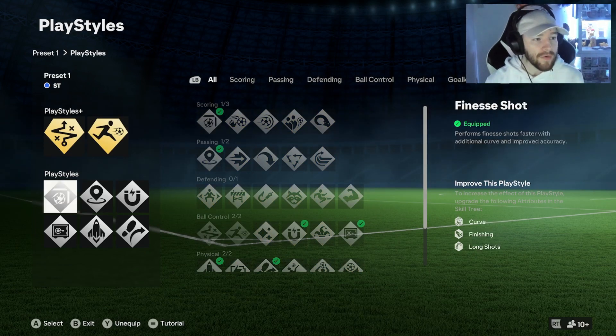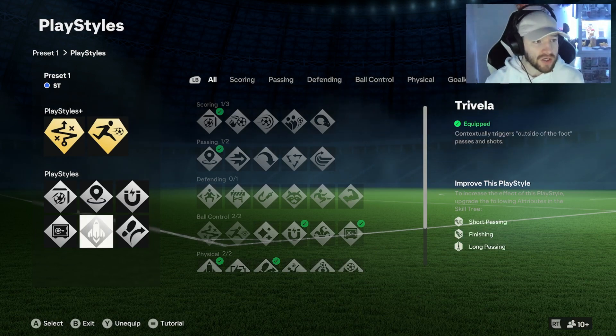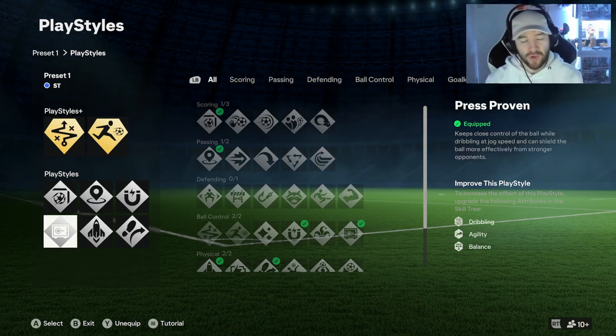On the front we've got the finesse shot trait, incisive pass, first touch, Trebella, Quickstep, and Press Proven. All of these are very, very good to use this year and they're the best ones you can possibly use.